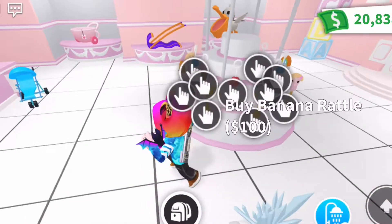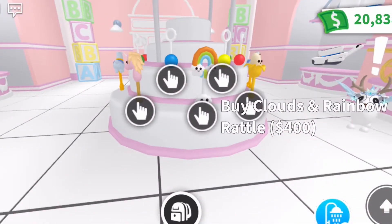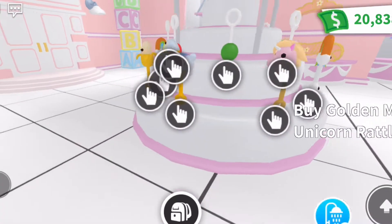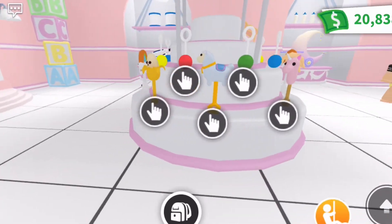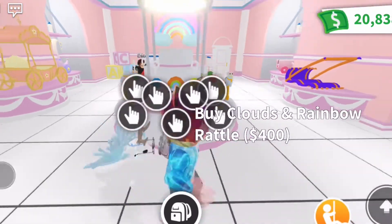This is the whole build where you can grab yourself some rattles — there's a banana rattle, a cloud and rainbow rattle, a golden rattle, a unicorn rattle, and llama rattles.